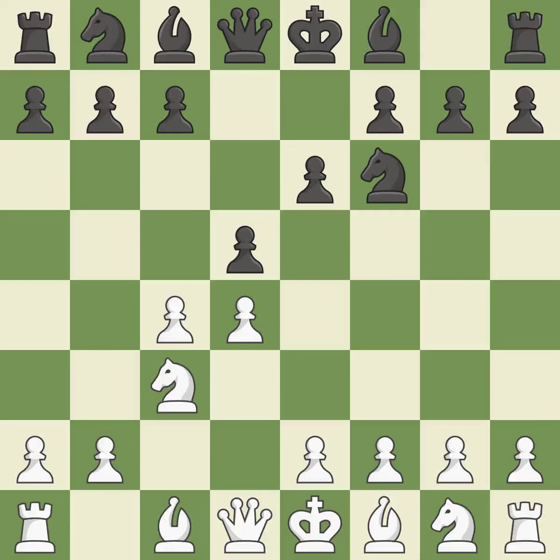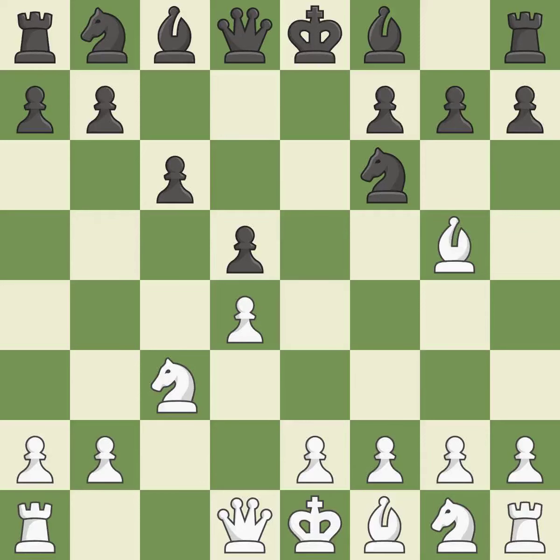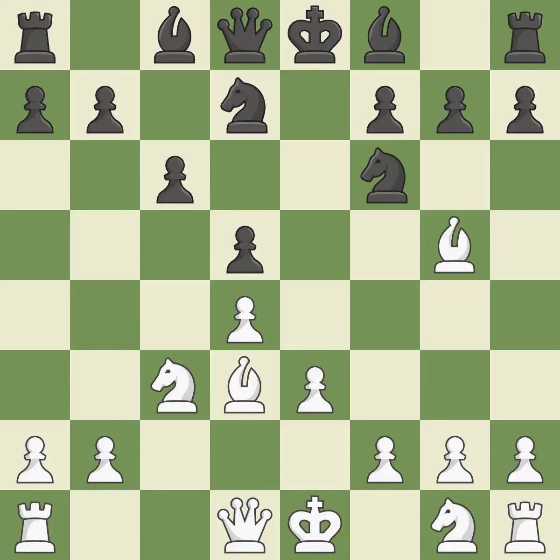D5 takes space in the center, attacks the C4 pawn, and helps control the E4 square. It is a fair deal after all captures. X5 recaptures the pawn, controls the E4 and C4 squares, and allows the light-squared bishop to develop. BG5 develops the bishop and pins the knight on F6 — the knight cannot move without losing the Queen. When C6 is played, the D5 pawn is supported and the Queen can grow on the queenside. E3 supports the D4 pawn and allows the light-squared bishop to develop. This develops a knight from its starting square, activating it.